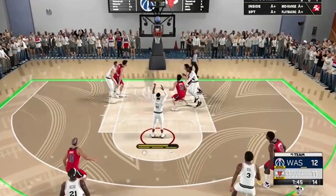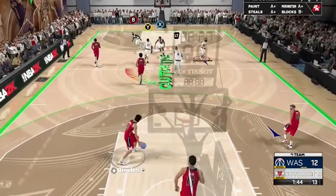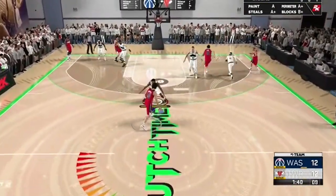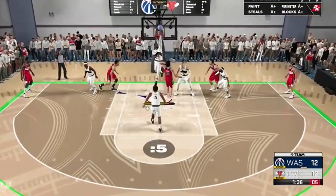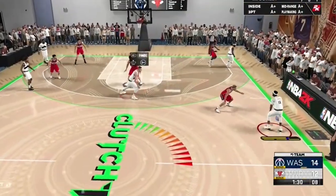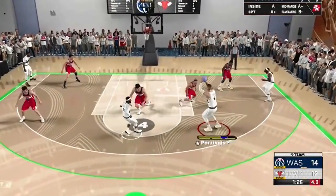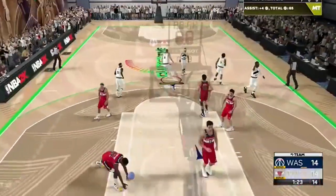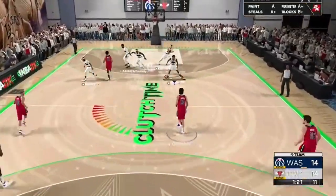Mike Conley this time just going to the line for two - can't get the three-point play. He makes the first free throw. He ties the game - seven points for Mike Conley! Manu is bringing the ball up still with Bradley Beal guarding him. They call Porzingis for the 12th ball screen - no one stops it, he stops and pops, makes the elbow jumper. Assist to Mike Conley - it is a tie game again!